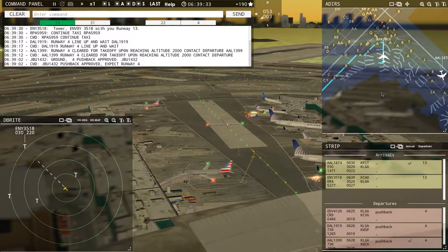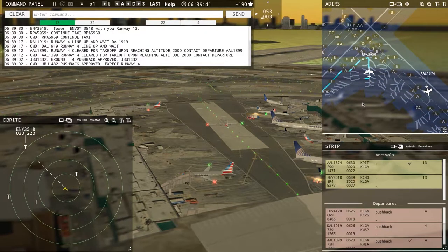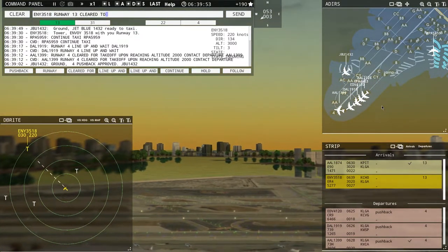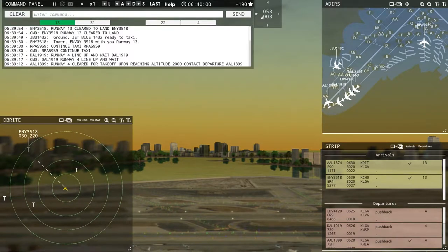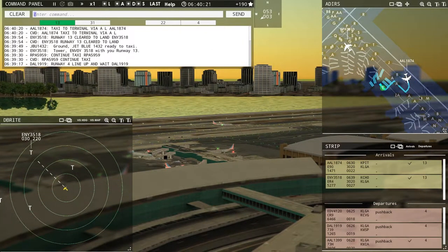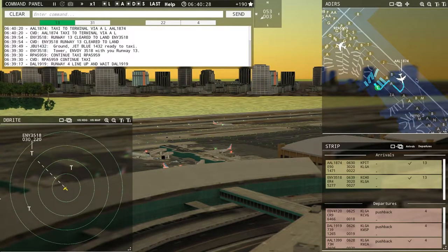Pushback approved, and now we have JetBlue 1432 incoming on runway 13. Envoy 3518, runway 13, clear to land. So what we're gonna do now is try to get as many planes out as possible — maybe get Delta out and Envoy 4120 out before Envoy 3518 lands. American 1874, taxi to terminal via Alpha Lima. They got it — their terminal's right there.